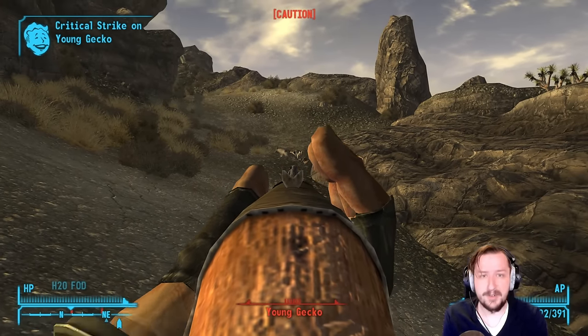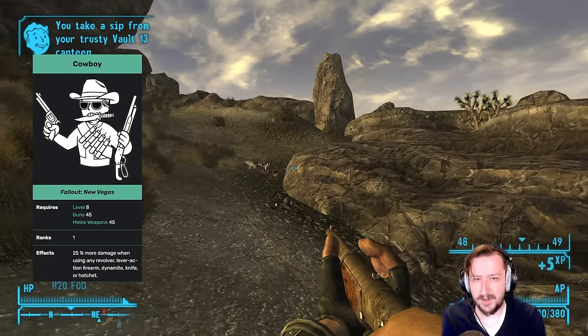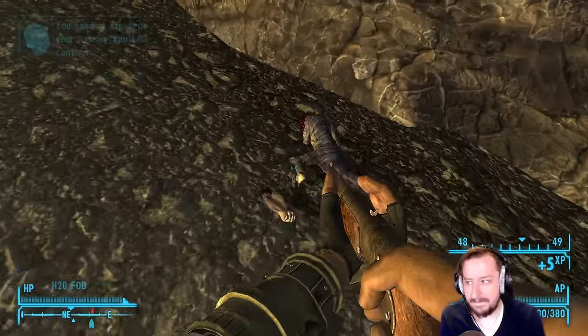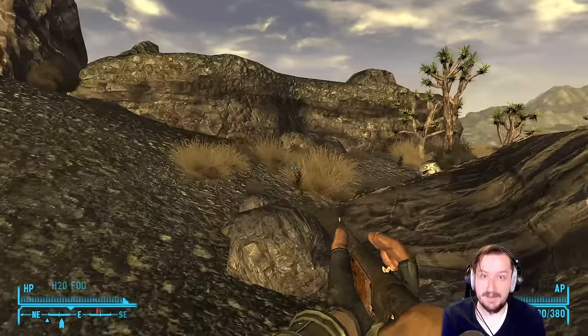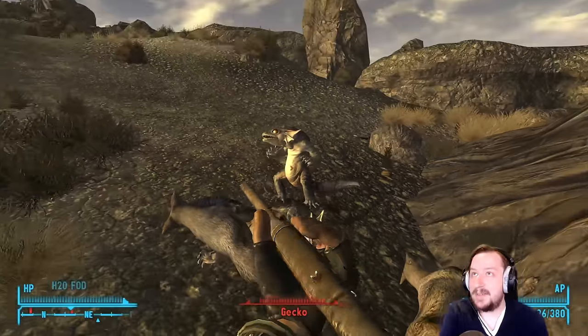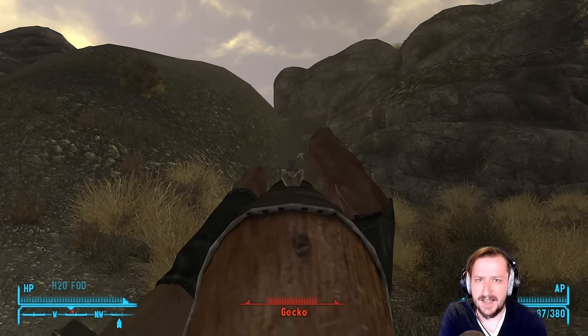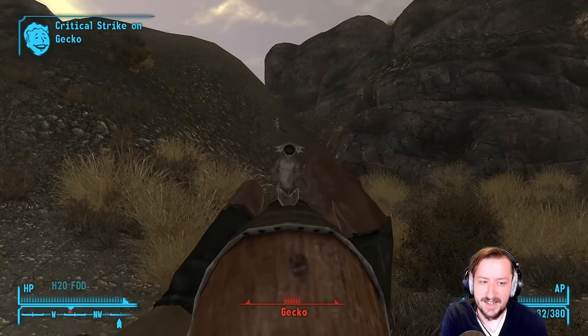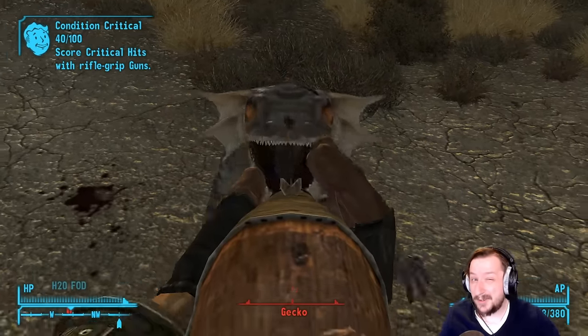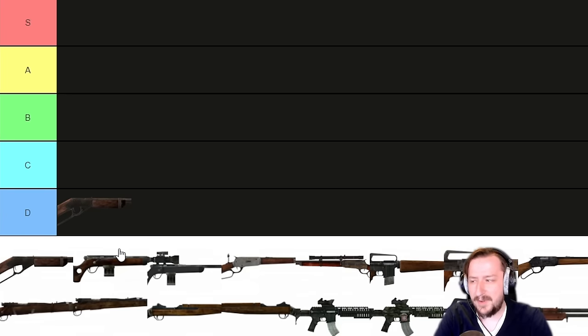The BB gun is a lever action, so it is affected by the Cowboy perk, which doesn't really help it — with 4 base damage, a 25% bonus only takes it up to 5 damage, still very low. Basically, you're only ever going to use the BB gun to mess around or shoot early game things like rad roaches. The BB gun is absolutely D tier — one of the weakest weapons in Fallout and not great for any serious use.